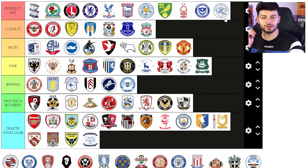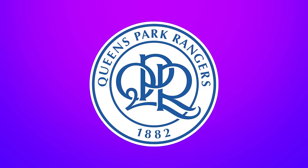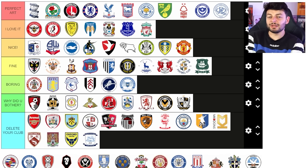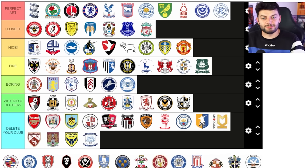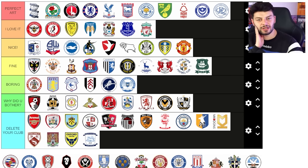QPR — boom, love it. I thought I wasn't going to like a lot of the roundel badges but it turns out no, I clearly love them. The QPR one is really nice — I just like the text in the middle because it's like it extends out a little bit, but not in a cartoonish way like the City badge. I like it, I think it's nice.